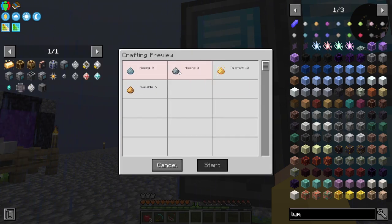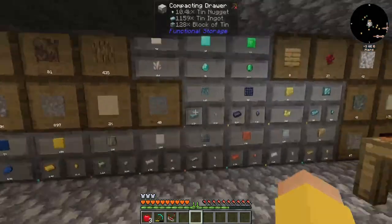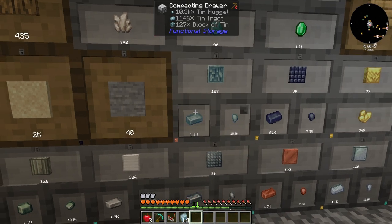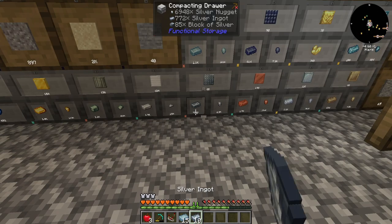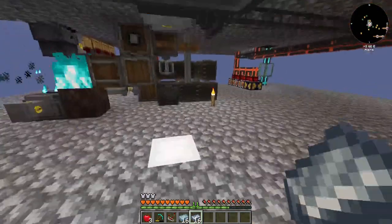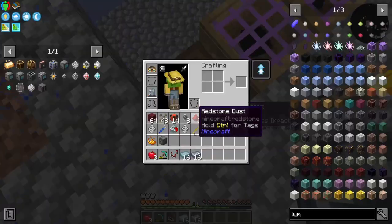Alright so I need tin dust and silver dust. The way to do that would be to take some tin and some silver and just throw them in. Can I do it in the macerator? I don't think I can for tin.